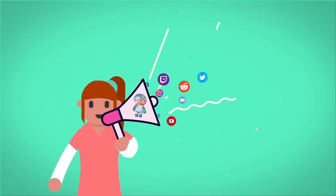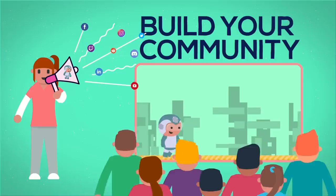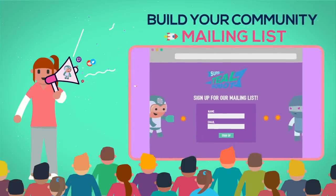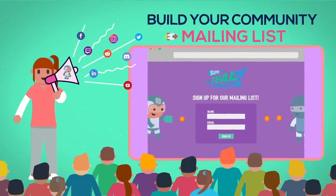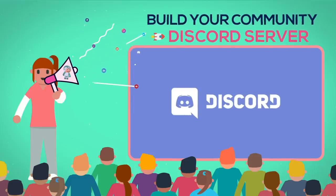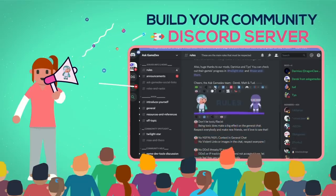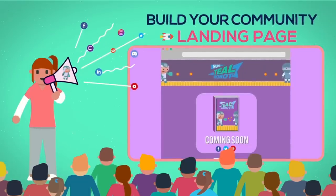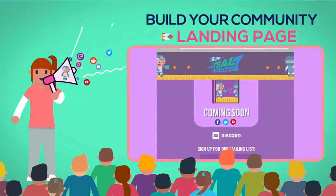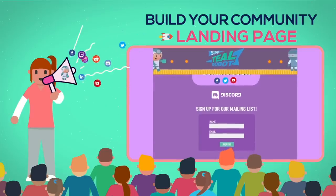Here are some tips for this stage. Number 1: Build your community. Now that the world knows about your game, you'll want to start building a community and collecting information right away. Here are three things that will help. A mailing list: you'll want the email address of anyone interested in your game — one service we recommend is Mailchimp. A Discord server: create a space for your community to chat about your game and get hyped together, and use it to coordinate playtests with external testers. An optimized landing page: when people see your trailer or read your press release, make sure your landing page directs potential new fans to wishlist your game, join your mailing list, and join your Discord server.